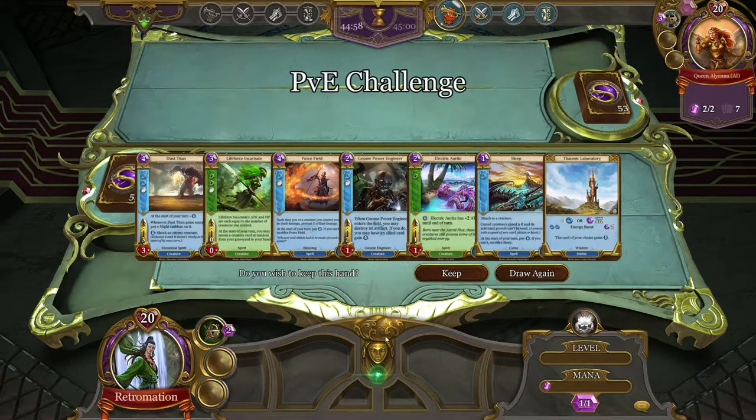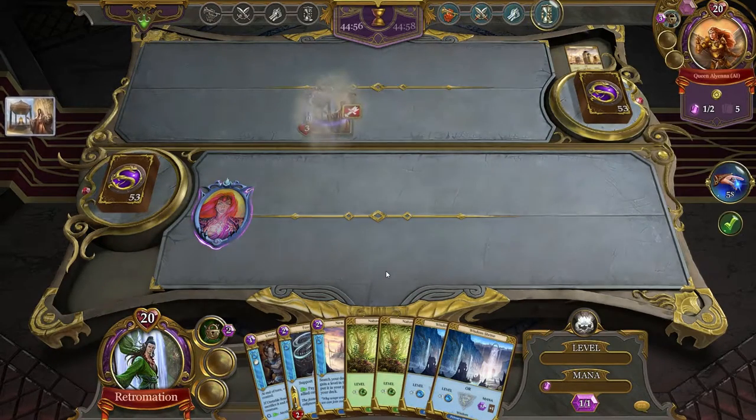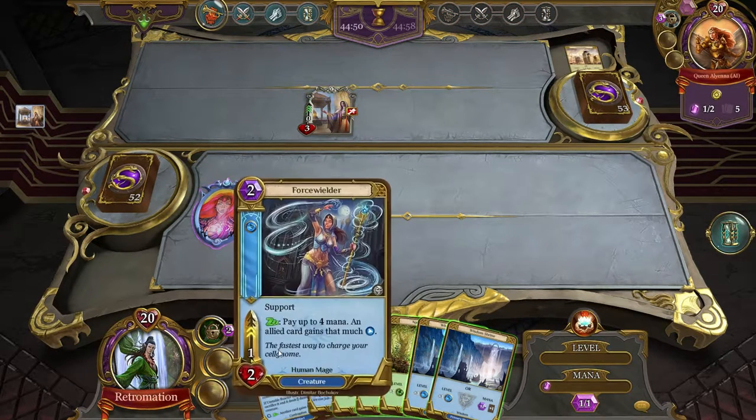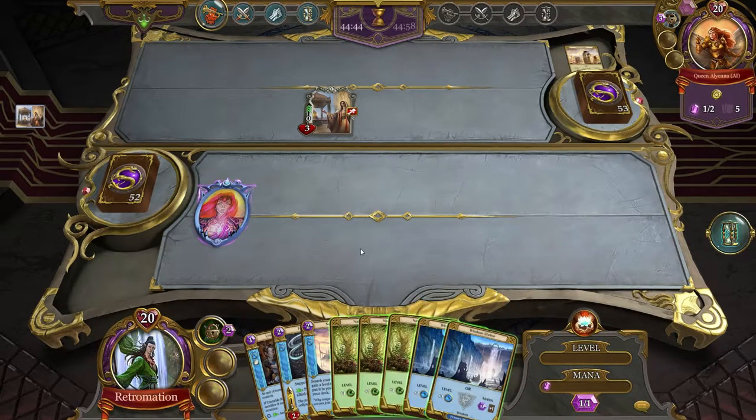So I'm gonna try — oh no, that's a bad hand, not a lot. Oh, that's a lot of land hands. This is a deck that I've constructed that focuses very heavily on energy. It's green and blue, very focused on energy.